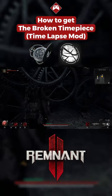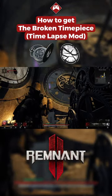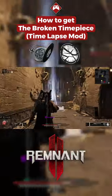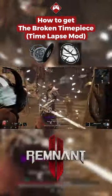With this you can go back to the clock tower and use it to make the clock drop the broken timepiece, so you can then turn it back at the ward for the time-lapse weapon mod. This will freeze enemies in place and slow them afterwards.